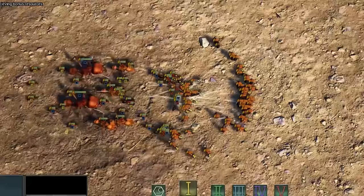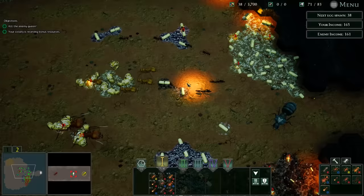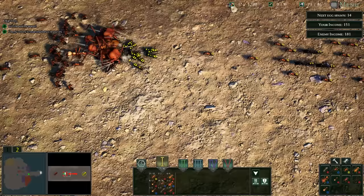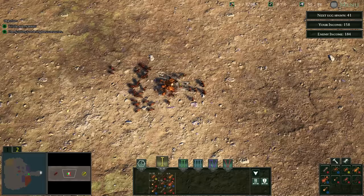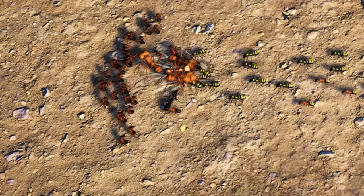Big guys get there, ranged ones behind them - we should win this one. Big guys got focused down. Here's the slave makers - what do they do? He did something, I saw an effect - it's hard to make out which one is which right now. The enemy income was at 180, I don't know how that's determined. But we've won that battle. There are like a thousand battles happening in one game.